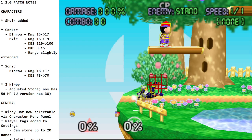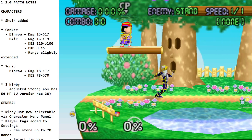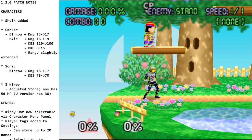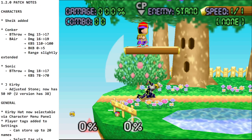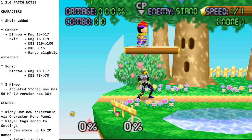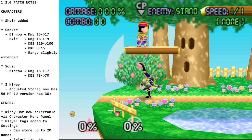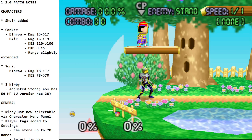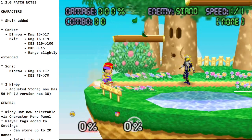Down tilt — that reaches nice and high there, very nice. Forward tilt looks good, it's quick, reaches far, good combo tool. The up tilt — that's two hits. The first hit goes straight up and behind, lingers for a few frames, and then the axe kick comes down — big kick down. So those were the tilts.